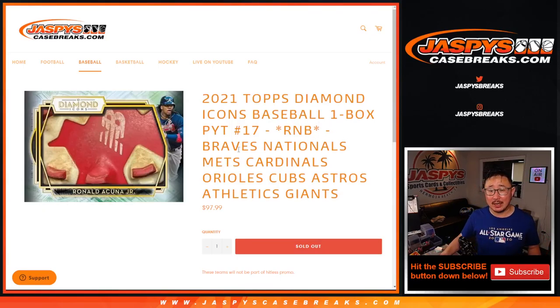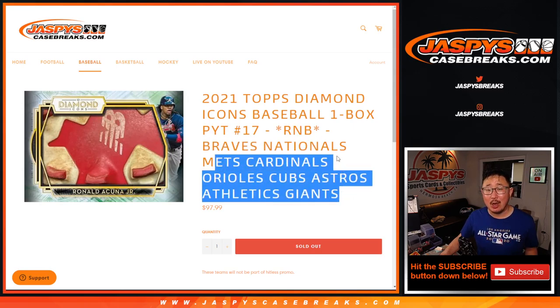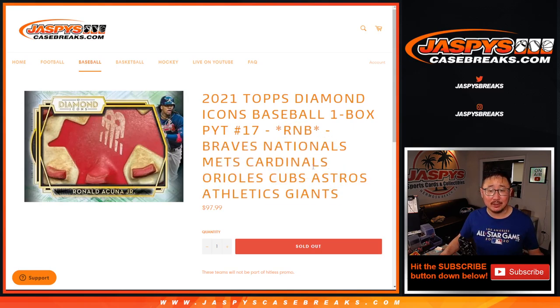Hi everyone, Joe for JaspiesCaseBreaks.com with the Braves, Nationals, etc. Random Number Block Randomizer for Pick Your Team 17, Diamond Icons Baseball.